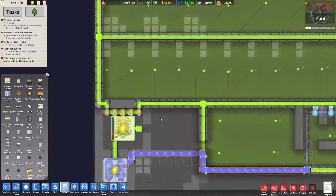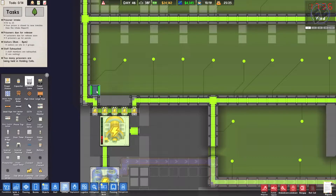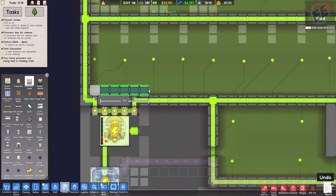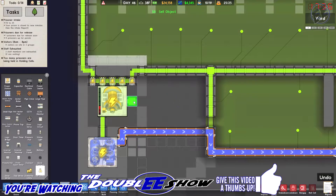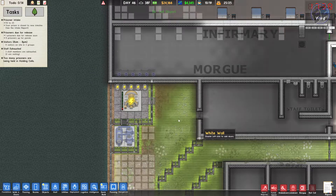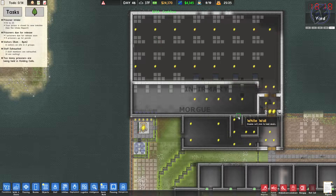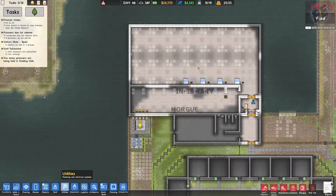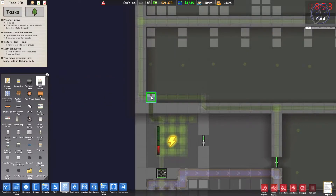Now if I go Utilities, how do I disconnect this from here? That's a little more difficult - I'll go like so. Okay, let's see how they do up here. Nothing's going on up here so it's not a big deal. Pausing again, back to Utilities - okay, that's completely bypassed. So now if I go Power Switch like so, power here, I need to go sell utility.